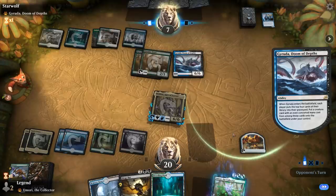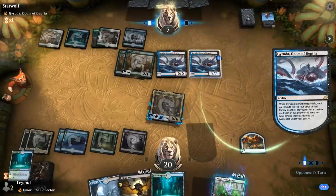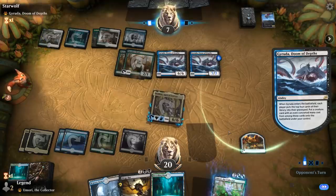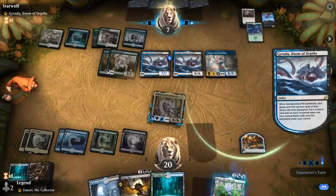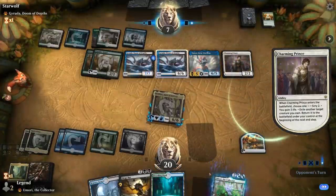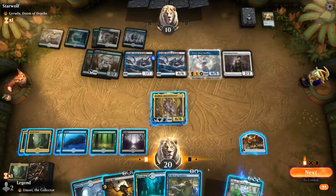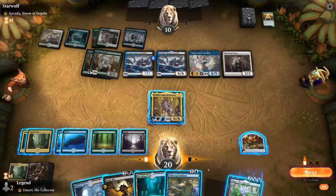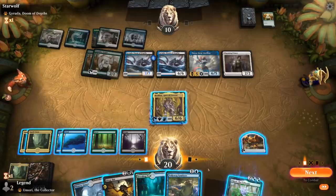Opponent has a Spark Double, and hits either Dream Trawler or Thassa — goes for Thassa. Hits Charming Prince and just gains a bit of life. I guess we can play Symbiote and then still mutate the Bat. Attack with Brokkos, and then wait to mutate the Bat until they maybe target something with Thassa. Or maybe I can remove their Devotion so Thassa doesn't become a creature anymore.